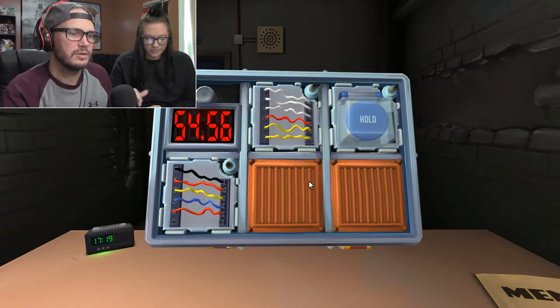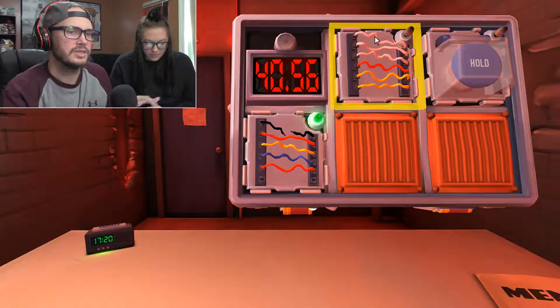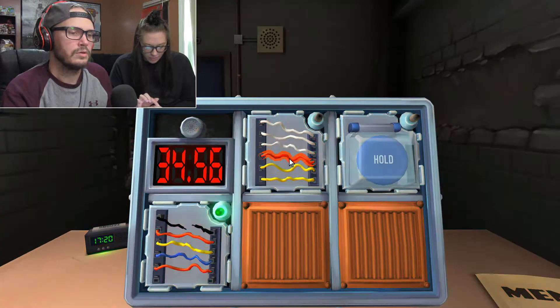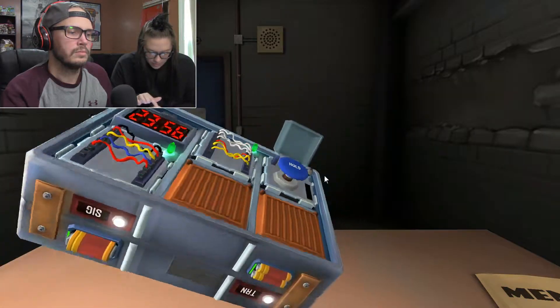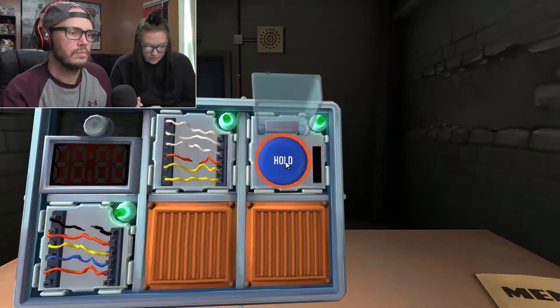Regular wires, five of them. Last wire black? No. Exactly one red wire? No. No black wires? There is a black wire. Cut the first wire. Six wires. No yellow wires? There's two. Exactly one yellow. Nope. No red wires? There's a red. Cut the fourth wire. Big blue button, says hold. Press and hold it. Blue. Release when the countdown timer has a four. That did it. Oh thank god.